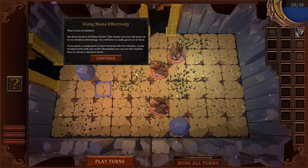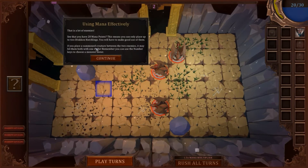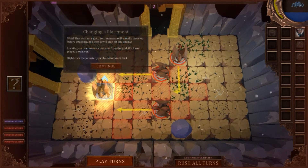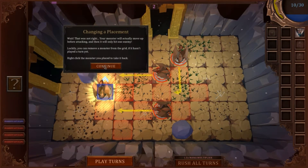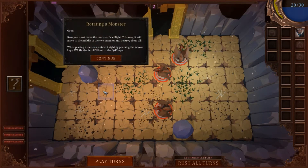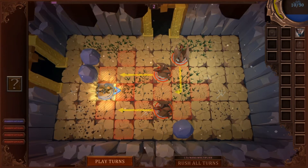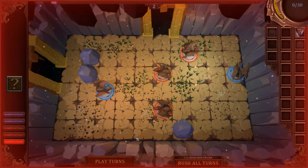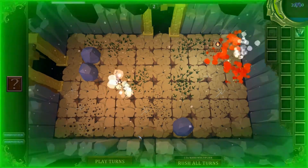You have 20 mana points, which means you can only place up to two hatchlings — you'll have to make good use of them. If you place a summon creature between two enemies, it may hit them both with one strike. Remember you can use the number keys to choose a monster. You can also remove a monster from the grid if a placement isn't right — make the monster face the right way. Now it'll move to the middle and get them both.